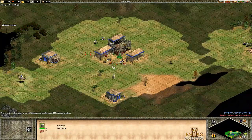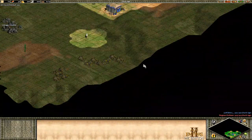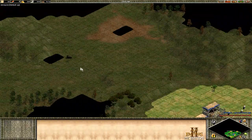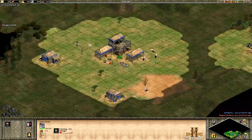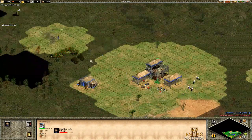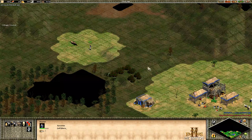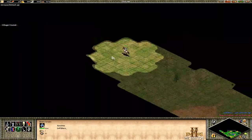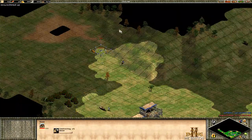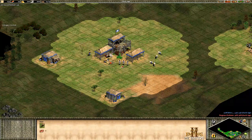Now send four villagers onto wood. The important thing to look for in this early game is making sure your villagers are working under your TC and that you have no idle TC time — always be creating villagers. Once you have four on wood, go get the boar, preferably the one on the front of your base in case your opponent tries to lame you. Drop the food, make the villager, never have idle TC. Drop houses where you want to wall your base — it's really important to wall for the Drush FC.